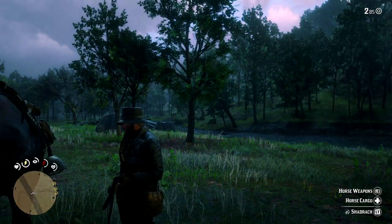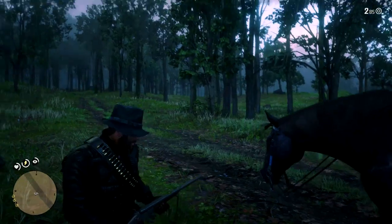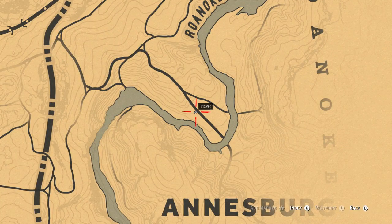What is going on everyone, Mr. Simo for the win here, and welcome back to another Red Dead Redemption 2 video. What I have for you guys today is the location of a secret viking helmet and a hatchet which you can actually use in combat.